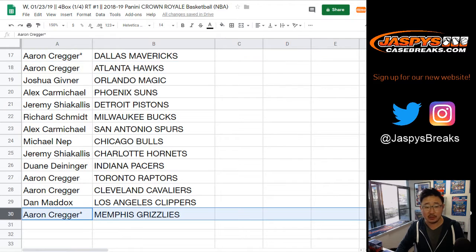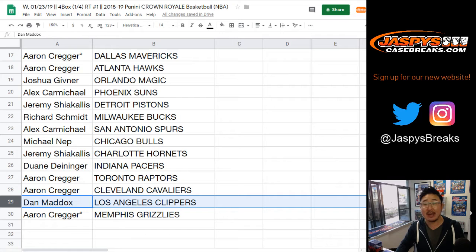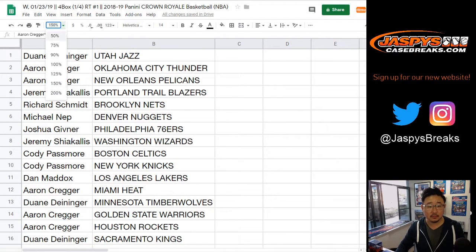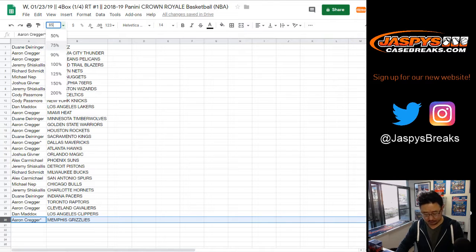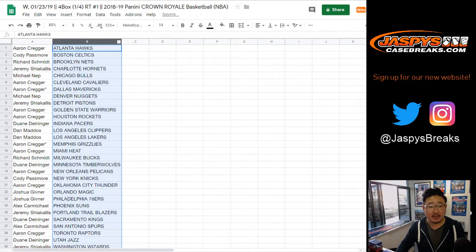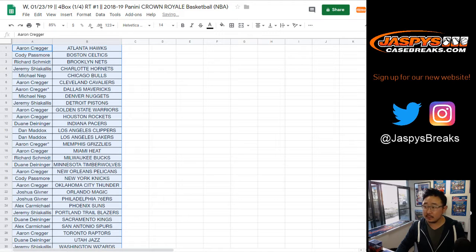Hawks as well — your other last spot Mojo is the Grizz, Aaron. Josh, you have the Magic. Alex with the Suns. Jeremy with the Pistons. Rich with the Bucks. Alex with the Spurs. Michael with the Bulls. Jeremy with the Hornets. Dwayne with the Pacers. Aaron, Raptors and Cavs. Dan Maddox with the Clippers. Feel free to trade if you would like.